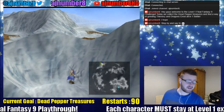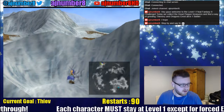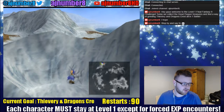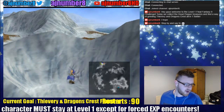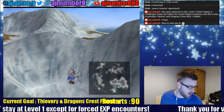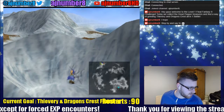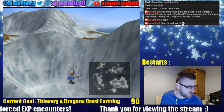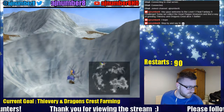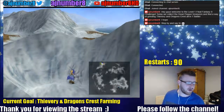There's only the two cracks in the Forgotten Continent left and there's another crack we can get but I'm not interested in getting that one quite yet. All of a sudden I have light because I've got my chat in front of me now. So we've smashed the current goal. Now we're going to be doing thievery and Dragons Crest farming.